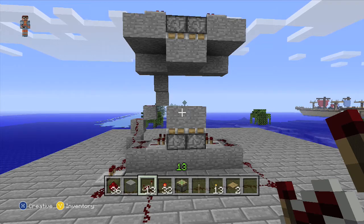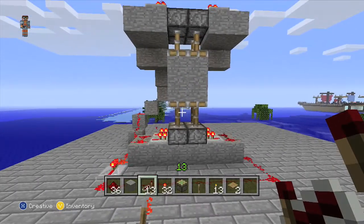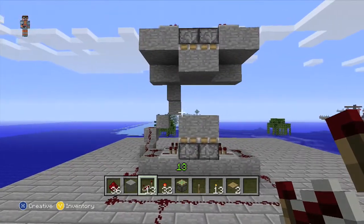So that's the basic one. You can also make one vertically — it's exactly the same wiring, you just need to make sure your sticky pistons are looking the right way, and again keep that space between the two so they can both come together.